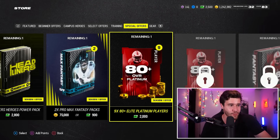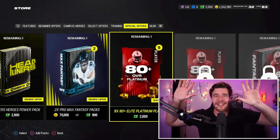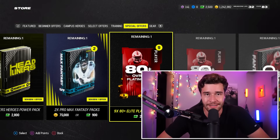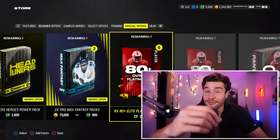This pack is guaranteed to make you at minimum 120k coins. 80 overall platinums quick sell for 14,000 coins, so if you get the worst possible pull every single time, you're going to make 120,000 coins. That's the worst case scenario, though. I don't think we're going to pull the worst card every time — I hope we get like an 85 sprinkled in there, maybe an 86.